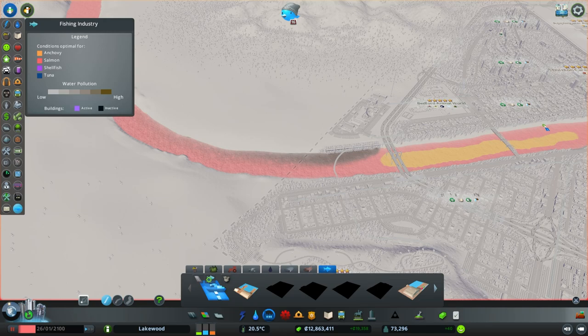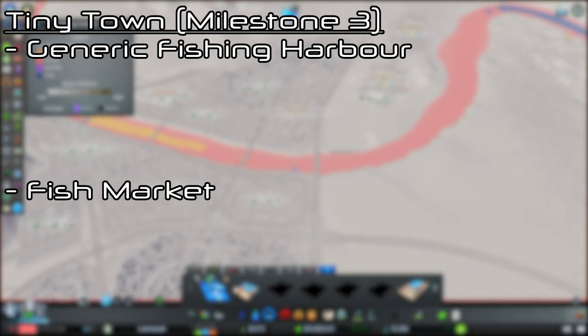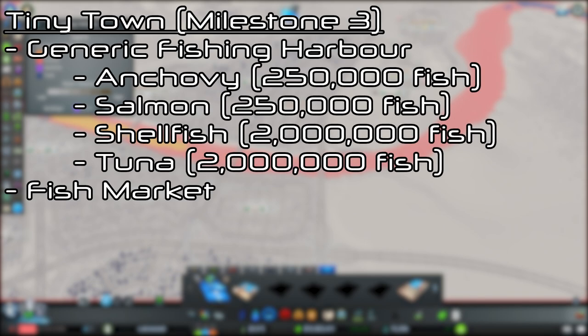All types of fishing harbors and farms produce the same resource, which is fish. The fishing industry is initially unlocked at the third milestone, Tiny Town. At this point you will have access to the generic fishing harbor and the fish market. The generic fishing harbor catches any type of fish but with a moderate catch rate and low capacity. Specialized fishing harbors are unlocked by catching more fish and are specific to the fish seen in the fishing industry info view. These specialized fishing harbors are more efficient and have higher capacity than the generic fishing harbor.